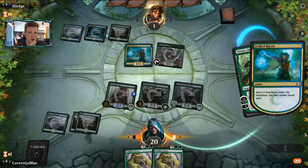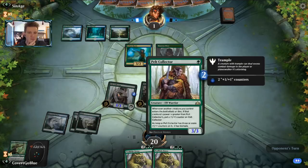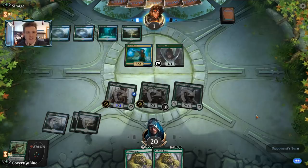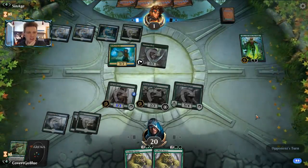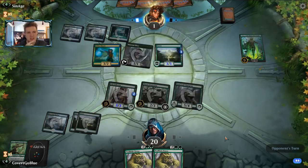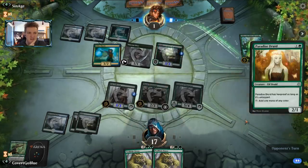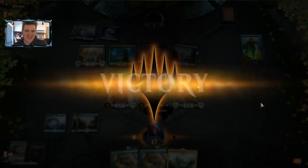Interesting - they chose to go to one. That surprises me a lot. We're basically one growth on the Pelt Collector away from trample - how is the opponent going to stop that? Here's Nissa - that's two creatures, not three. What was the plan of not flashing in that Frilled Mystic for the Thorn Lieutenant trade? The opponent needs a fog here. It's not happening - good game. Don't know what the plan was.